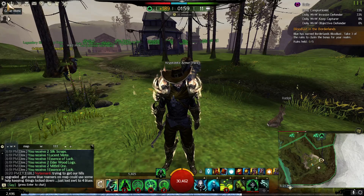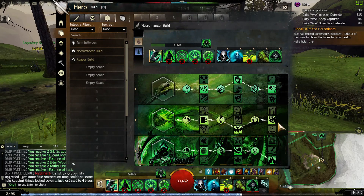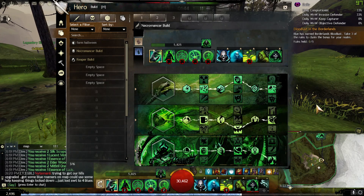I already put the link to the build itself and the trait specialization, but I'm going to explain quickly how it works together. First, this is a really strong build against both power and condition at the same time. Let's start with condition.